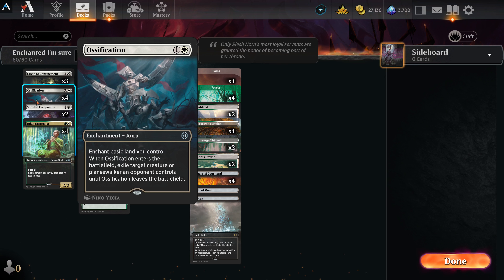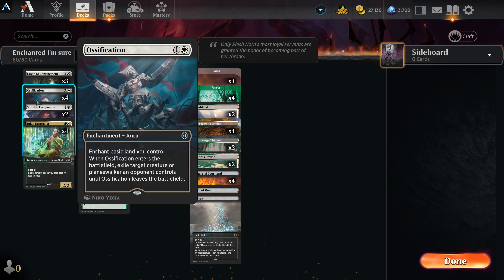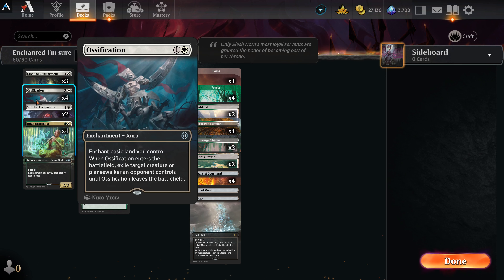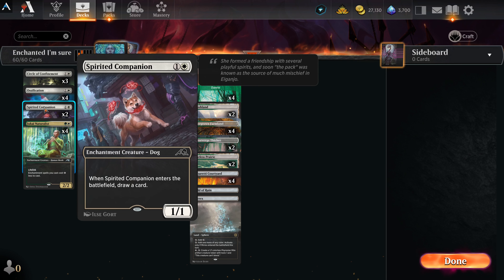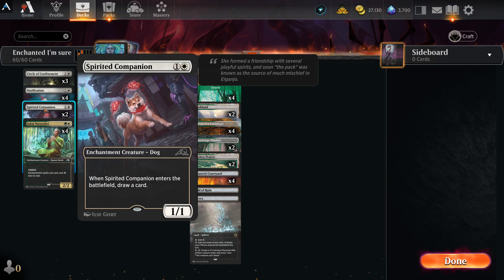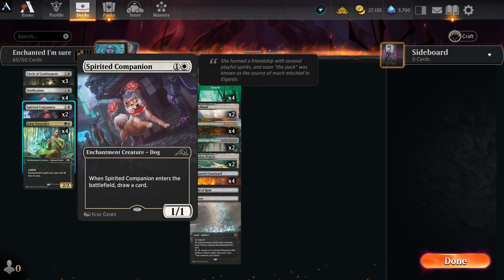The one problem with this deck: look out for Farewell. If you see a person playing white and they seem to be using a lot of expendable tokens, beware of those board wipes — they can really turn the game around.